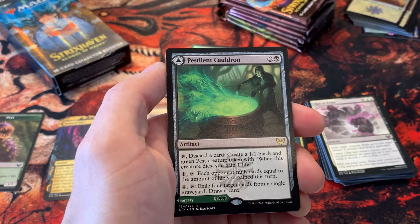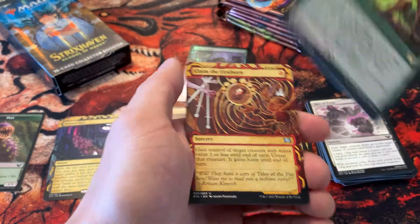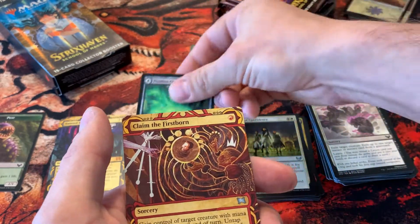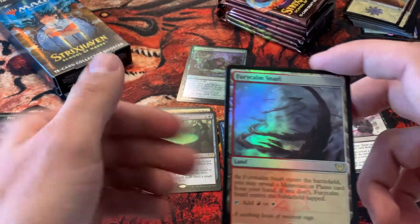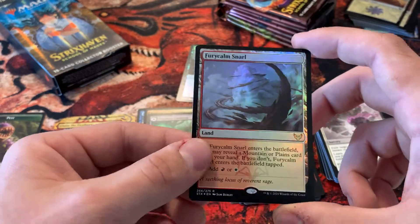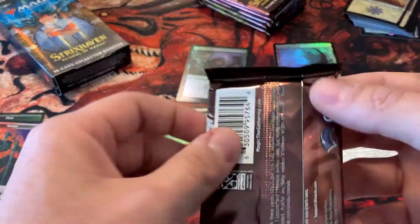Whoa, I thought that was like a ripped card for a second — that's kind of cool, a Secret Lair promo. Got a Pestilent Cauldron — not really sure what the values are at this point. It turns into a Restorative Burst. And then we have a Claim the Firstborn — I remember playing with this card in some decks. Oh very nice, a foil one of the land cycles! Not sure how good these land cycles are going to end up being, but always nice to get one of the foil lands.